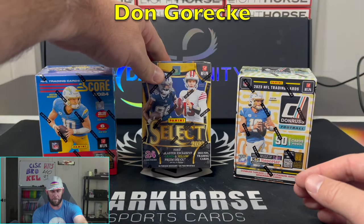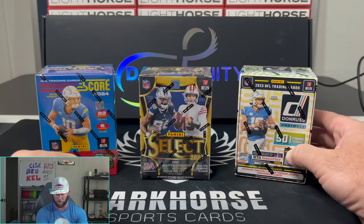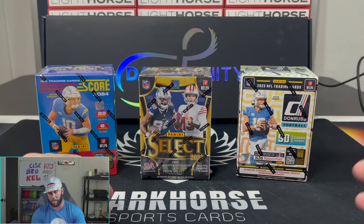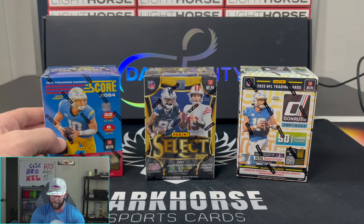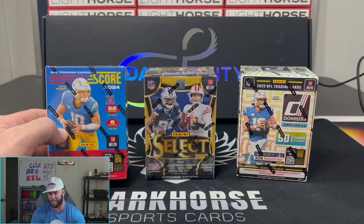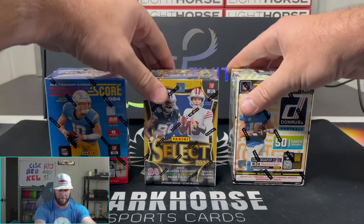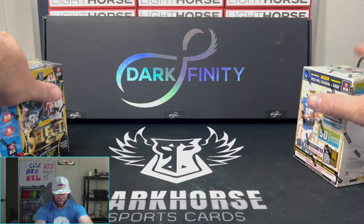We're chasing after the new rookies here, maybe a Zebro could come out — that'd be nice. And then obviously the Downtown, we're looking for that. These Score boxes are going to run you anywhere around $50 right now in retail. Select is up there around $45, and then the Donruss I think you can get pretty cheap, maybe $24, $25, something like that.